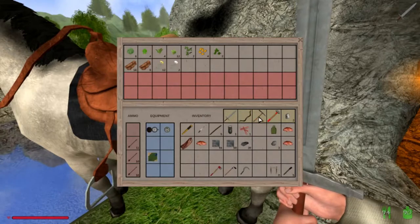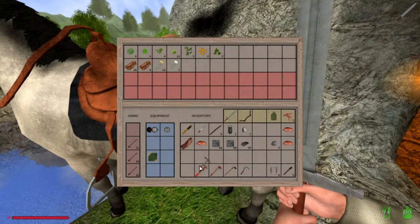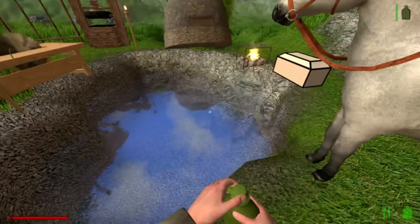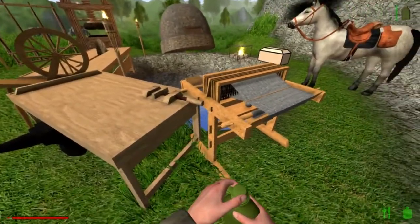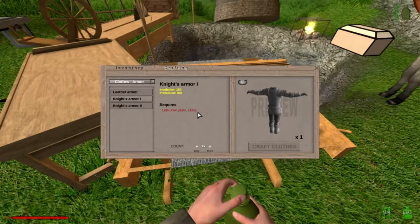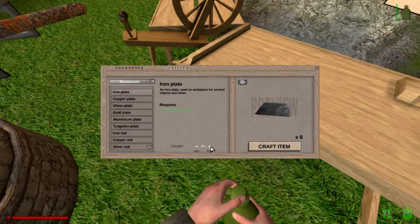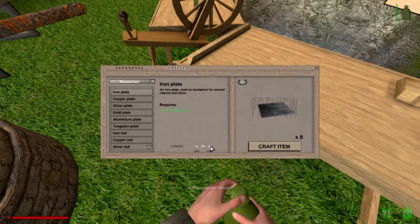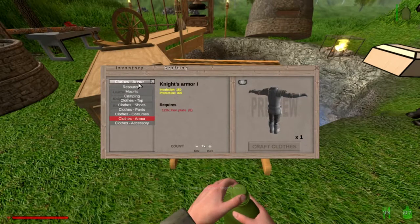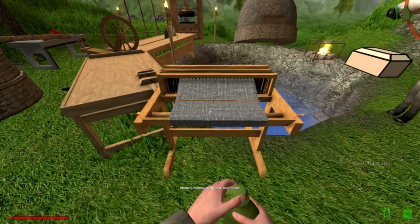We'll just keep these flowers for decoration. We're almost out of bacon, I need to refill my canteen. Let me put these tools back down and fill it back up. So what are we doing — we're going to make armor today. It requires 128 iron plates. We need six plates, then eight more plates. All right, let's craft this, and now we're going to craft accessories and go down to iron helmets and craft that as well.